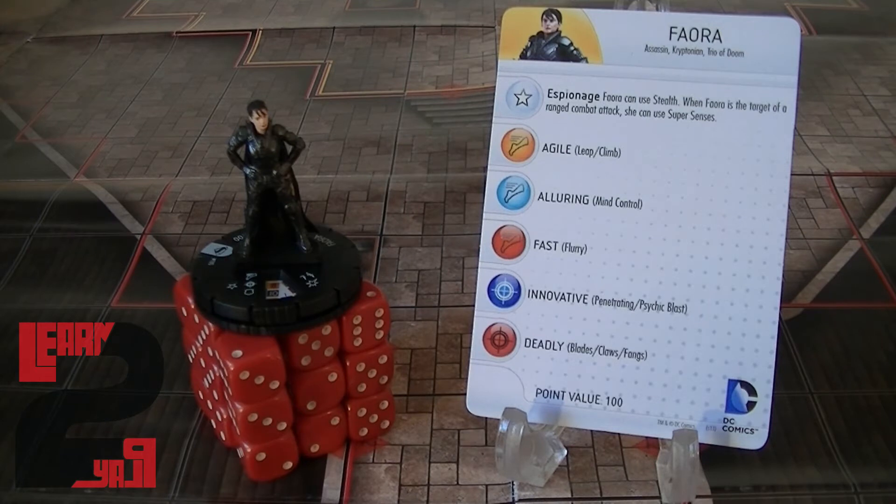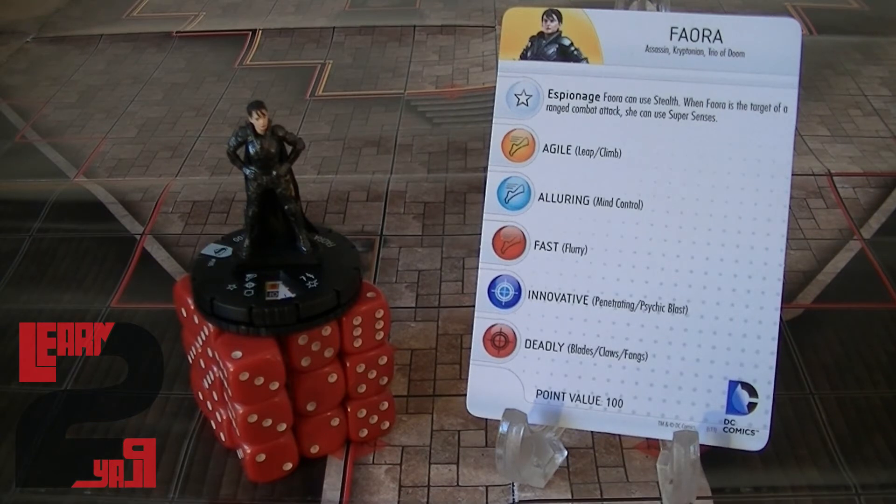Next up is Faora, playable at 100 points. She has Traited Stealth, which is great for hindering terrain maps, but her trait also lets her use Super Senses as long as she's the target of a range combat attack, giving her extra security against incoming damage. Her first click starts with Leap/Climb at 8 movement. She is a Sharpshooter with Psychic Blast at a 10 attack, 17 Toughness on defense, and 3 damage with Shape Change. Her second click she maintains Leap/Climb but gains Blades/Claws/Fangs for close combat.